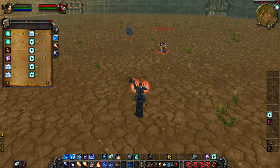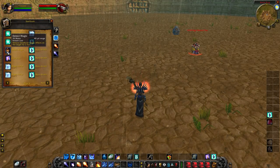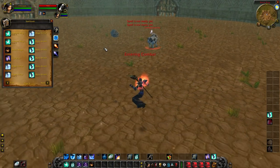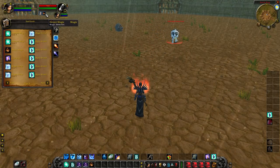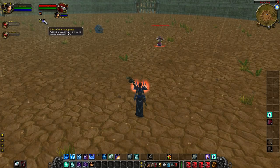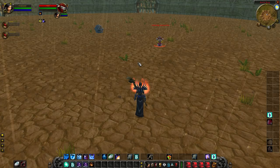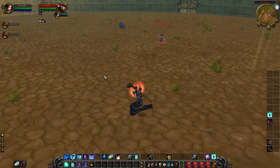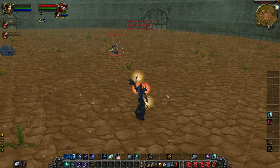Detect Magic detects beneficial magic effects on the target for two minutes. A lot of PvPers put it on a target after they sheep it for two reasons: one, it takes up a debuff slot so a priest or paladin has to dispel twice — once for Detect Magic and once for sheep. Two, it lets you see what buffs they have, so your teammates can purge or dispel them. It costs zero mana and doesn't put you in combat.